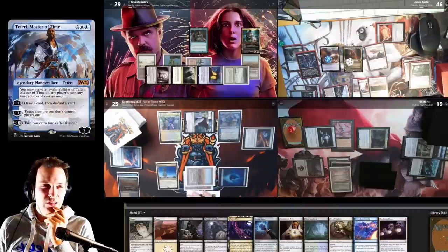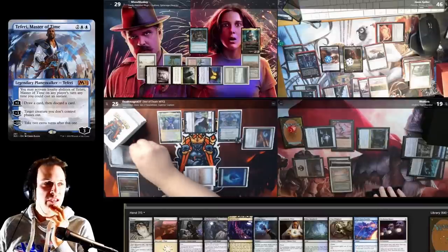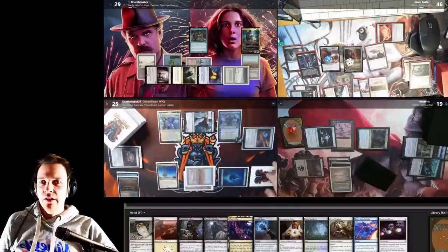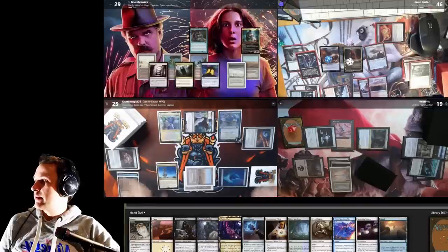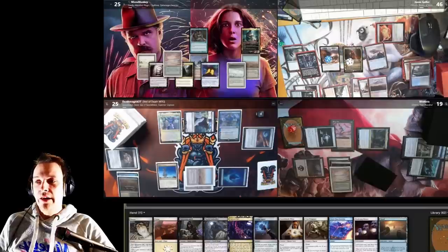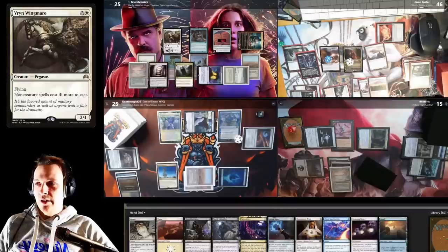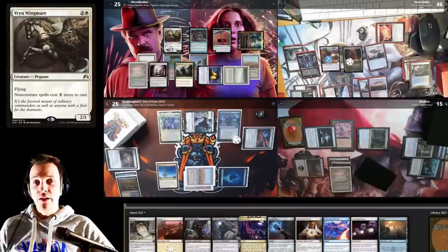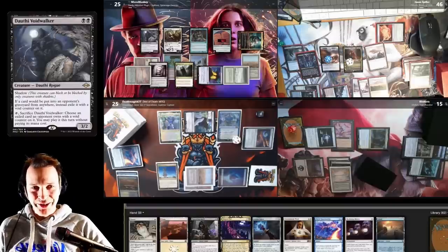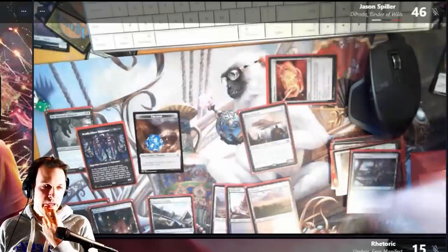I could counter spell this with Fierce Guardianship but looking at table politics, it sounds like they are scheming to kill Jason with it — they're going to phase out the indestructible blocker and then the Nightmare is going to smash Jason's face. So I let it resolve. Turn goes to me — draw a card, take three damage from Mana Crypt. Sacrifice Misty Rainforest, find an Underground Sea. Jim goes at Rhetoric, I create a clue. I cast Vryn Wingmare, then Death activates the Faerie. I draw a card in response and cast Dauthi Voidwalker.